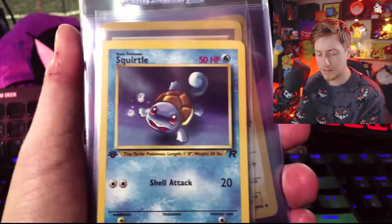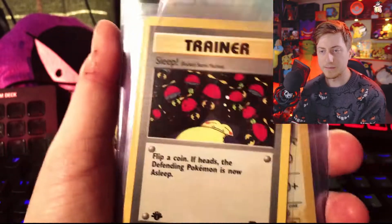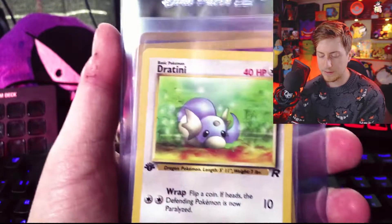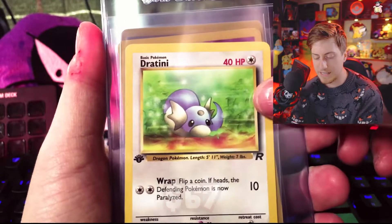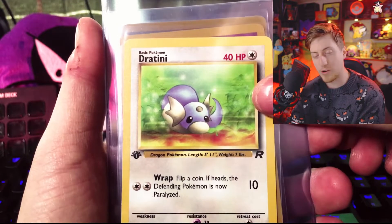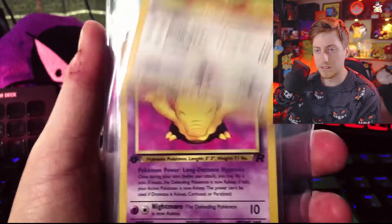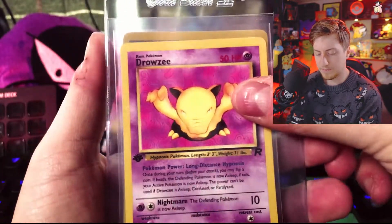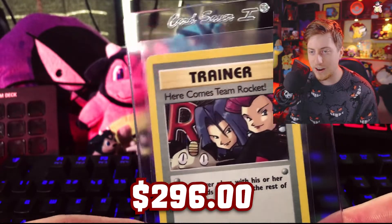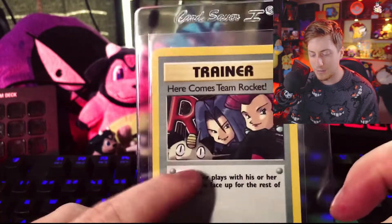We got Voltorb, Squirtle — heavy hitter for sure — Magnemite, Dratini. I would have loved to get the Dragonair too; it's really pretty in this set. And a Here Comes Team Rocket, which is in fact holo — very hard to tell, with just a little bit of foil on the bottom and the sides.